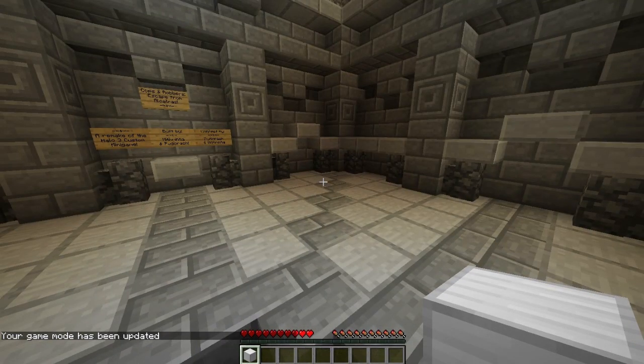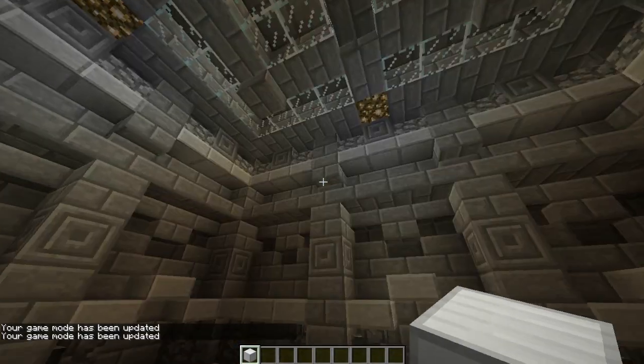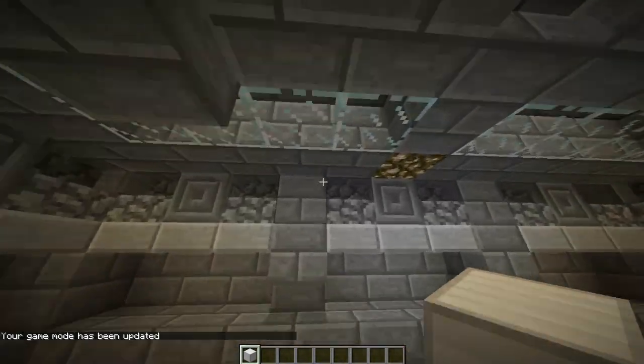There we go. As you can see, my game mode got updated, which I don't really want at the moment. So we'll do that just to get out of here. This is the spawn room — that's the pressure plate you stand on, so we'll go take a look at that.